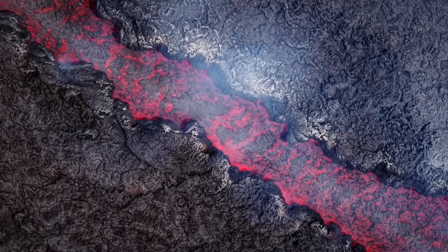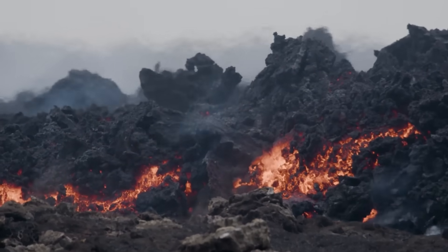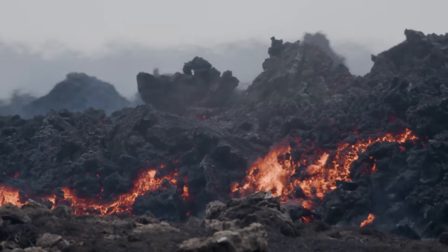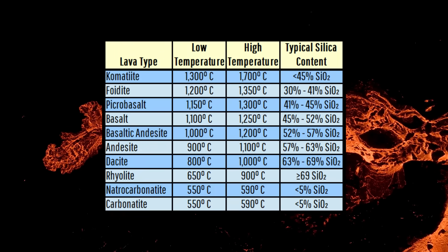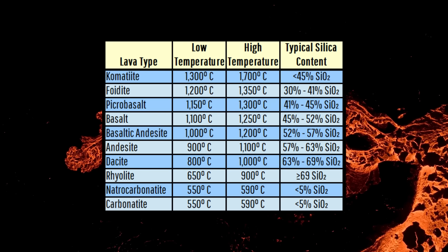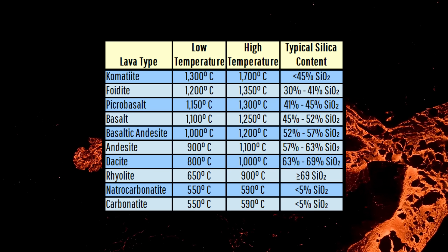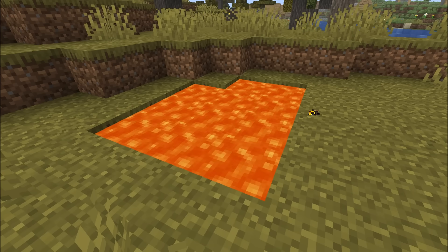However, it's best to use a few other tests as well. One thing to look for is the lowest temperature, as this can help determine its composition. Lava varieties can range in temperature from 550 degrees Celsius to 1700 degrees Celsius — generally speaking, lava is cooler the more silica-rich it is. But how might we determine how hot Minecraft's lava flows are? Simple.